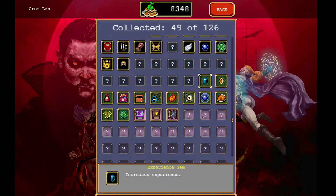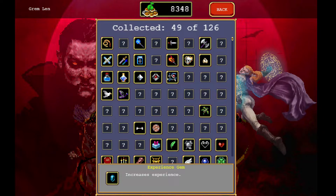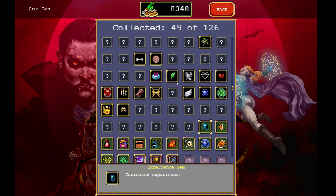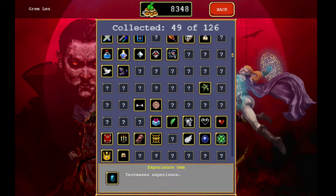Going back to the collection: experience gems increase your XP, which in turn allows you to get different abilities to progress. You can max out these different things at level 8, and then eventually there are things called evolutions — for example, if you upgrade your armor it will allow you to evolve other things.